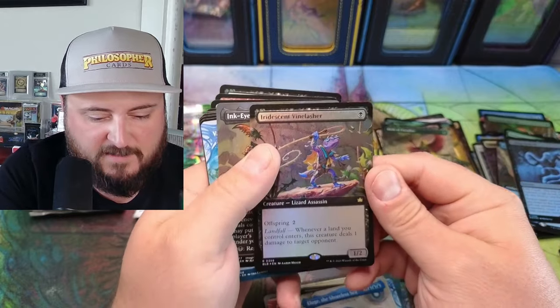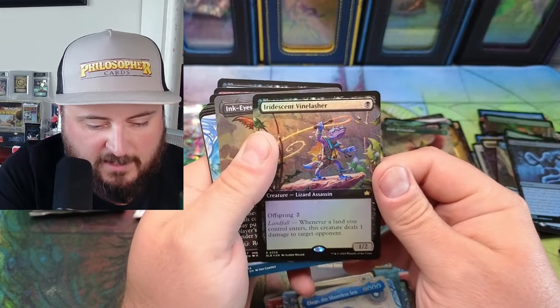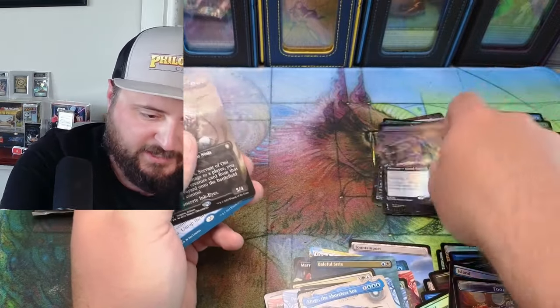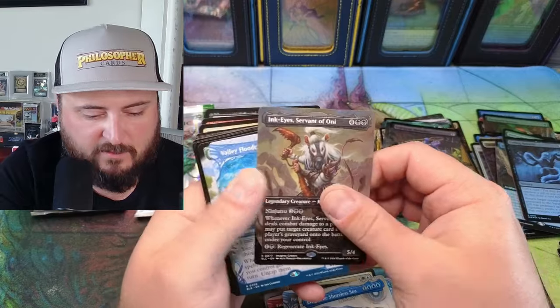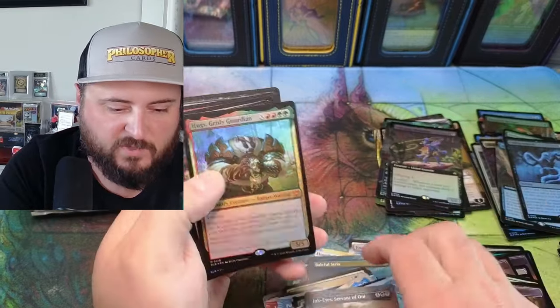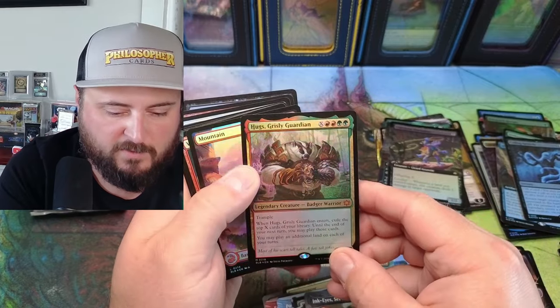Lizard Assassin — might be going in an assassin deck. Offspring — whenever a land enters the battlefield, this creature deals one damage to target opponent. Potentially going in the potentials pile. Rat Ninja, Valley Flood Collar, Trail Tracker — trample, exile.